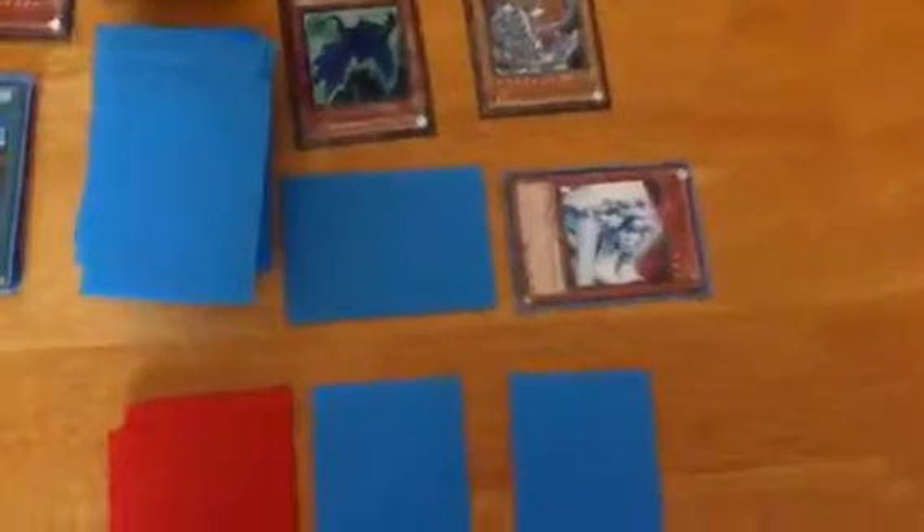I tribute Blue Rose for Light Pulsar Dragon. And I play — level 5 ultra rare, actually level 6 — the dragons collide. I play its effect to bring out Darkness Metal Dragon. When it's special summoned, special summon this card from your hand by banishing.